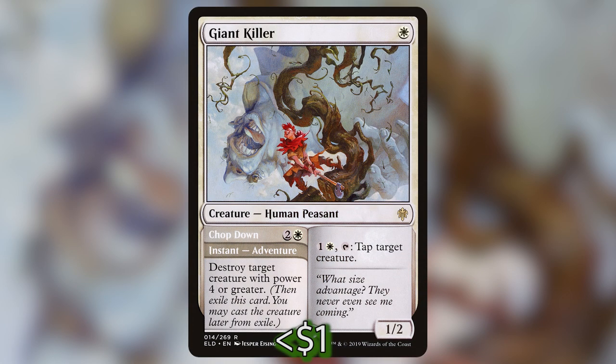The first Adventure card we have is Giant Killer, which is one white for a 1/2. For one and a white, you can tap him to tap target creature. You can also use his Adventure, Chop Down, which is two and a white for an instant — destroy target creature with power four or greater. You cast Chop Down first, ship it to the Adventure zone, then cast the 1/2 later for one generic. This triggers Vega and draws us a card.